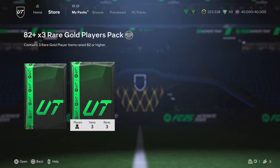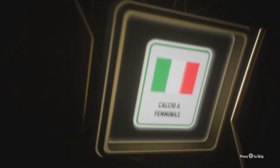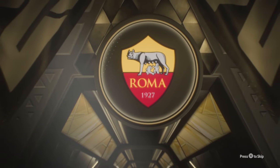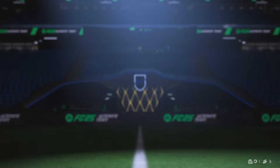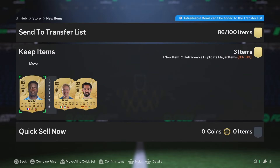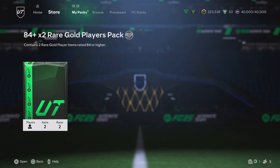We've got the 82 plus times 3 rare gold player pack — let's crack it open. Be a walkout for me. It's no walkout right now, but it could still be good. Linari — I've had her probably 10 times in the last few days. Samba — we take Samba, send that to the club. The other two are just SBC storage fodder, which is starting to stack up. I've been using it but it's actually hard to keep it down — I need some SBC to grind, some League SBC or something.